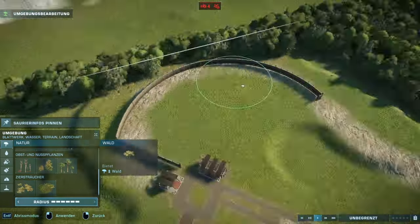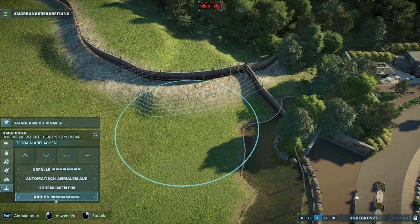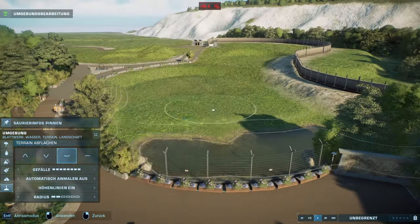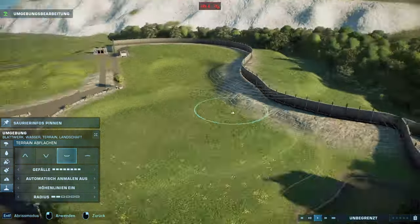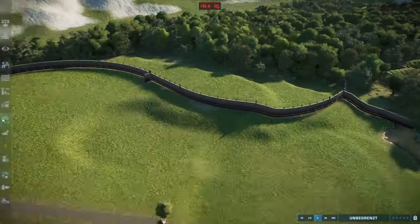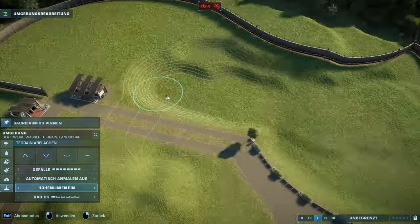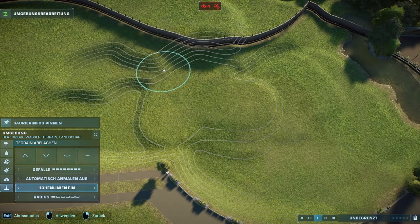That area is quite low in elevation compared to the end of the habitat, which is a lot more elevated. So I had multiple areas where the Acros have to walk up a ramp of terrain, then they come upon the next platform, walk up again, the next platform, and then the last one in this habitat.